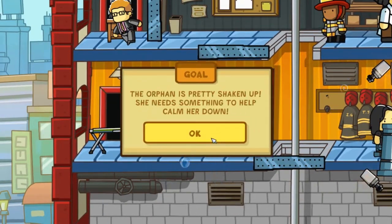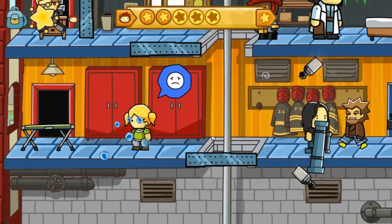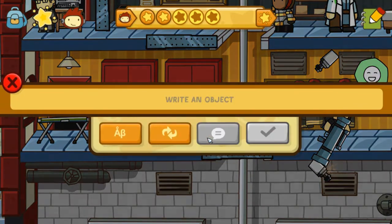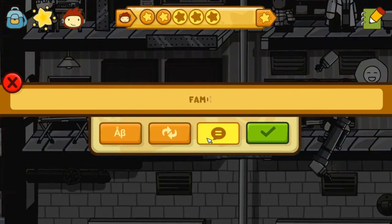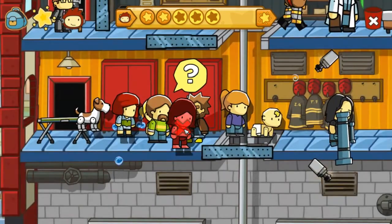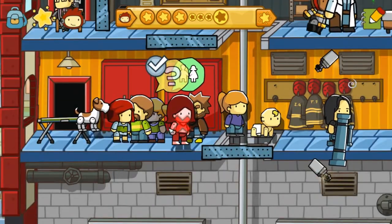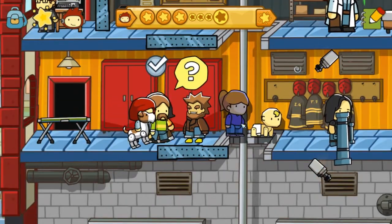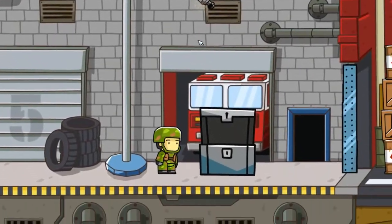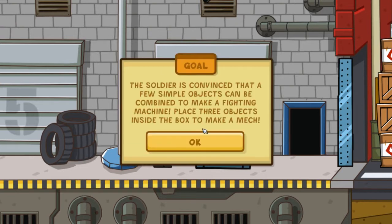We've got another problem — the orphan is pretty shaken up. Give her something to calm her down. How about a family? Can you get a family? You can get a family — how adorable! She's got a family. She's happy now, and we're on to the next stage of the mission.